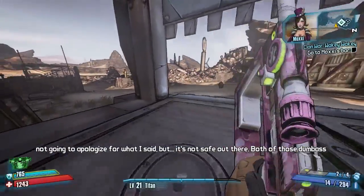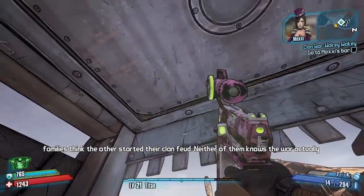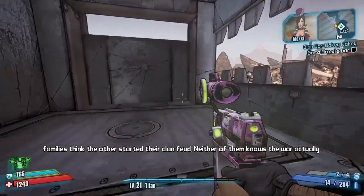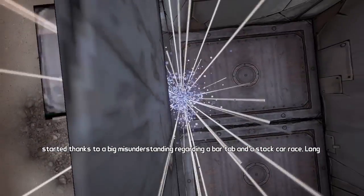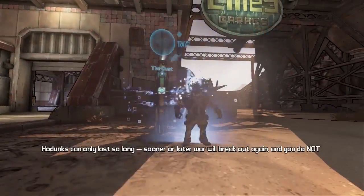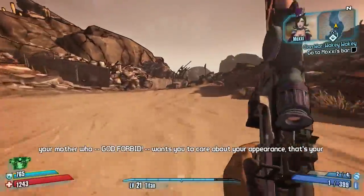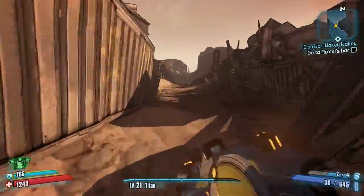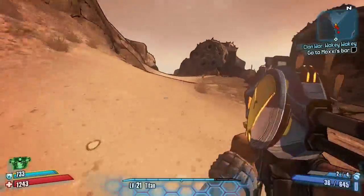I'm obviously playing solo so I won't be getting this challenge, but all you've got to do is stand in the car crusher and have a friend — a second player — flick that switch. You will get crushed to death and that is the challenge done. You can then do it to them if they haven't got it and they get the challenge as well. Unfortunately I can't complete it because I'm playing solo.